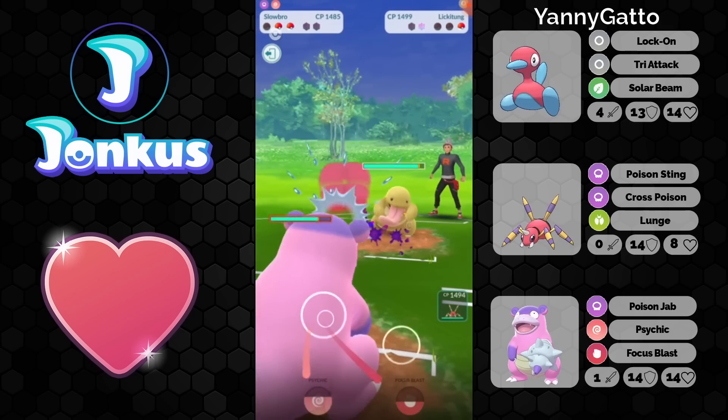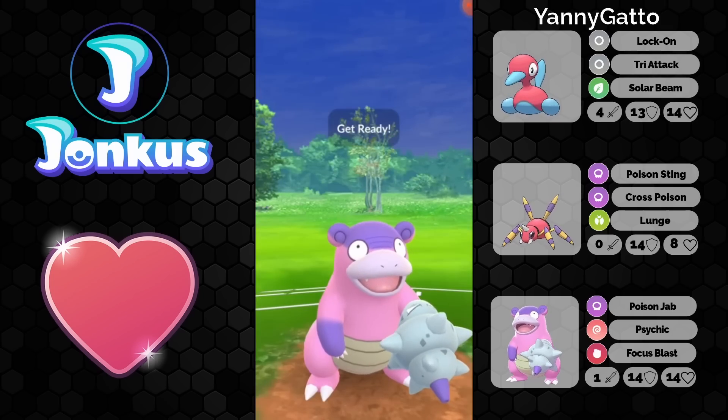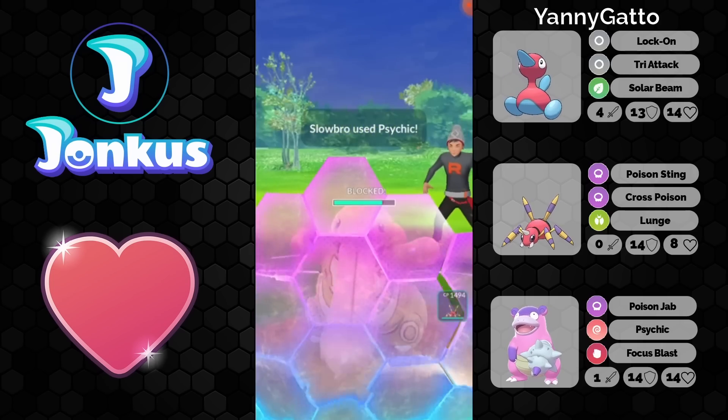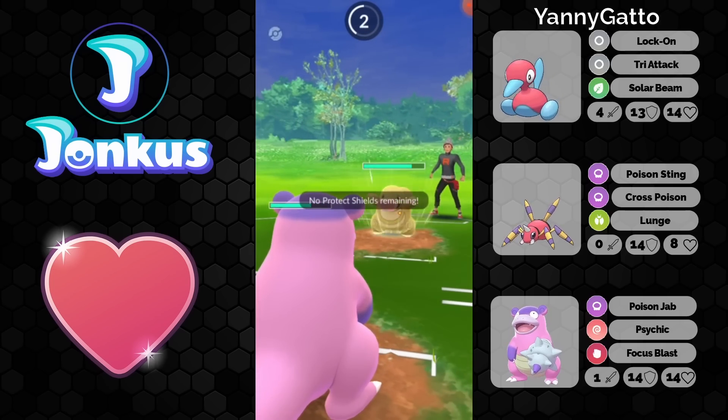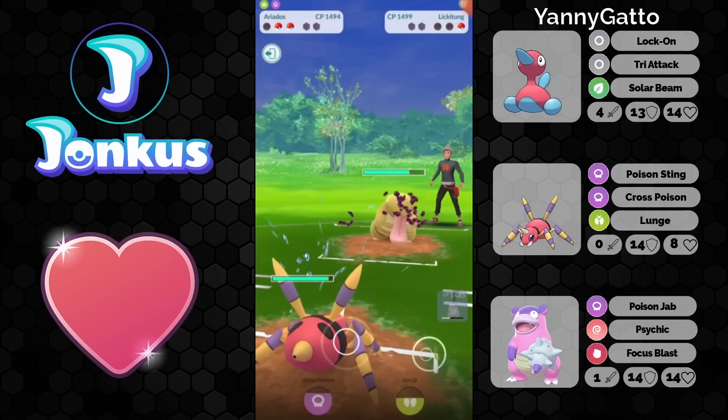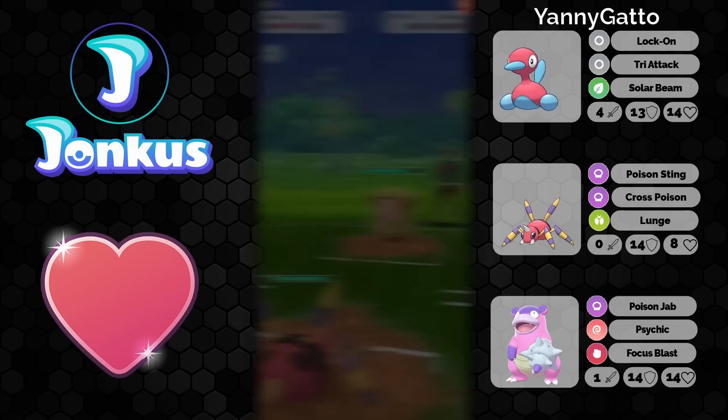Here, final game. We see the Lickitung. Please land the Focus Blast — or you're going to go for the Psychic. Smart play here would have been to swap out immediately to Ariados to get the drop for the attack. But you're still going to be able to win this game pretty easily. So thanks for sending in those battles — it was a lot of fun to watch them. I hope you enjoyed this video. If you did please leave a like, and I'll see you in the next one. Bye.